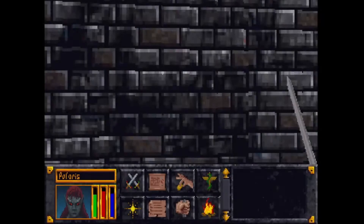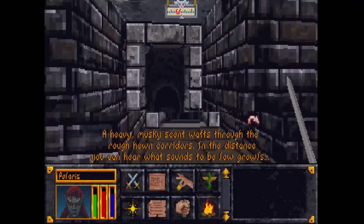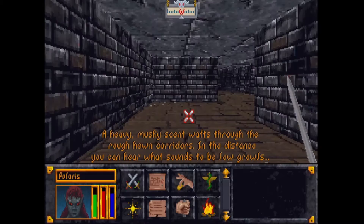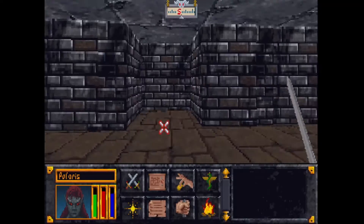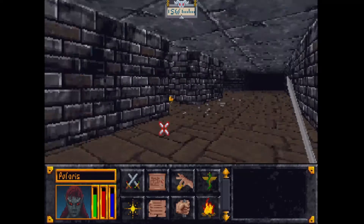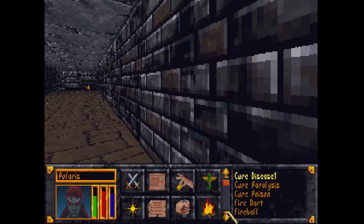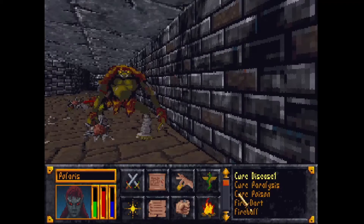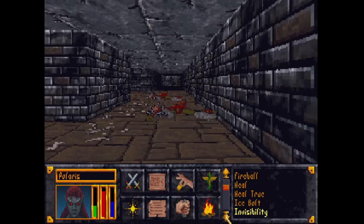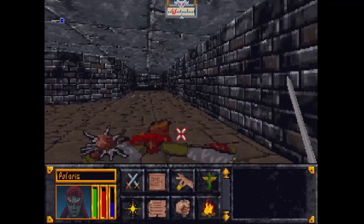A heavy musky scent drifts through the rough-hewn corridors. In the distance you hear what sounds like low growls. There are bones on the floor — so this should be something new. Combined with that bit of text — oh boy. Well actually I don't have that spell — that's a problem. What? I suspect we're going to be seeing a lot of these guys. Oh, diamond! I should actually search these.